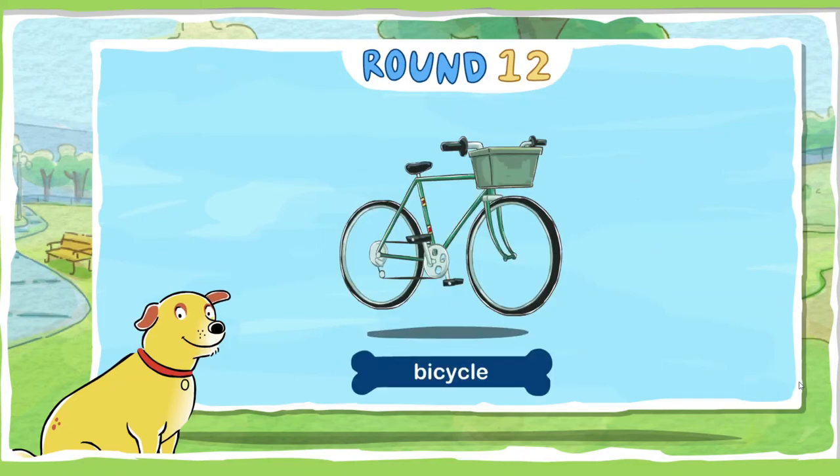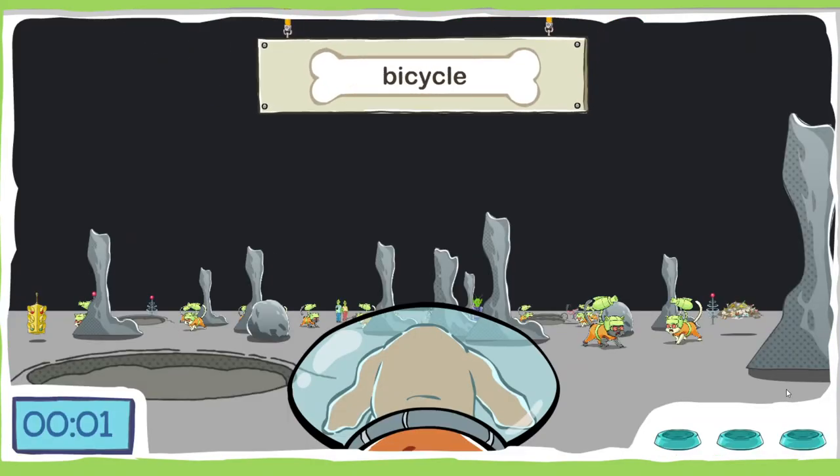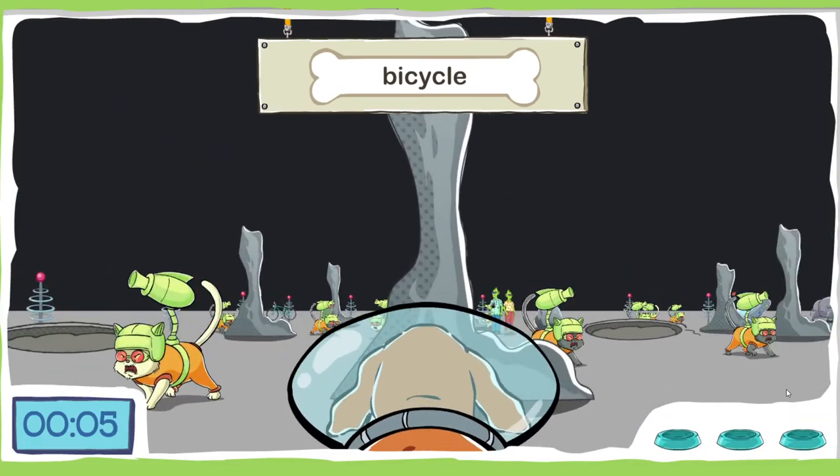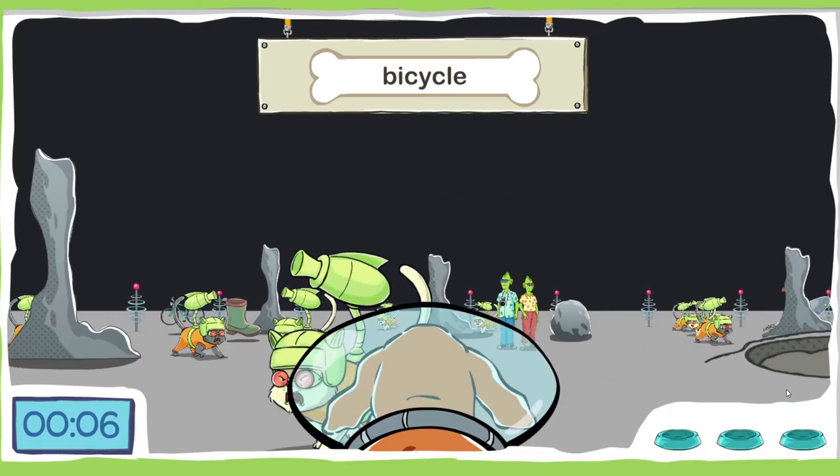Let's find three bicycles — a bicycle is a vehicle with two wheels and pedals. Ooh, a moon park dream — cool! Oh no, you found a cat — game over!